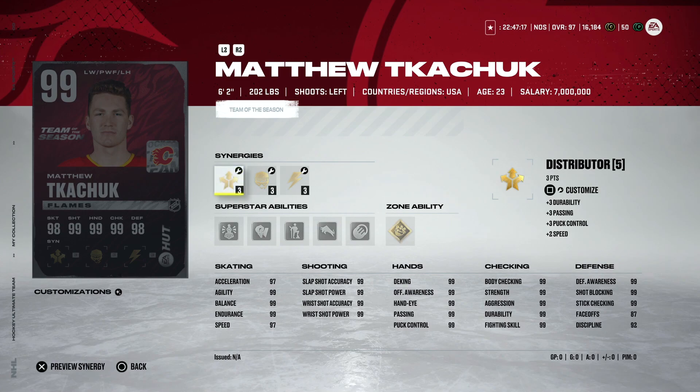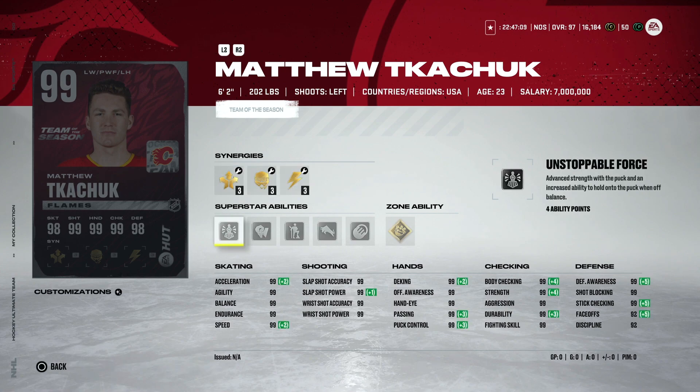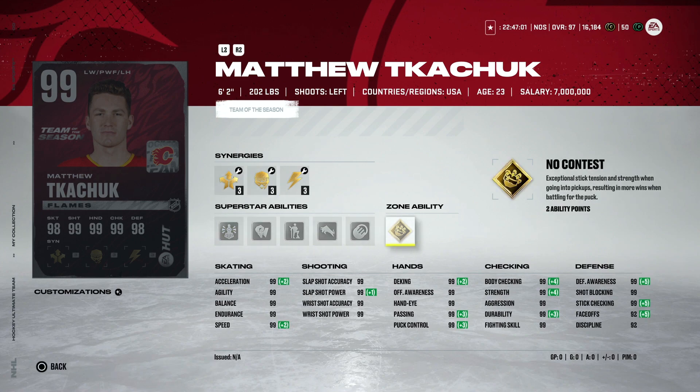We're gonna start first with Matthew Kachuk, because he did get a 99 Prime Time which boosted his Team of the Season up to 99. That's relevant because he can finally skate in the game - we have a 99 skating Matthew Kachuk at six foot two, 99 everything. You can even play him at center with 92 face-offs. He's got No Contest, Truculence, Born Leader, and Unstoppable Force - a really good ability combo.